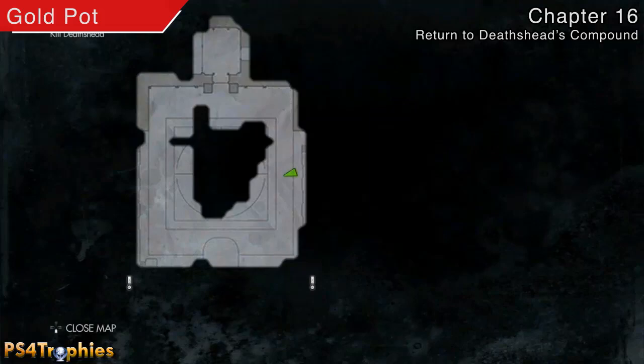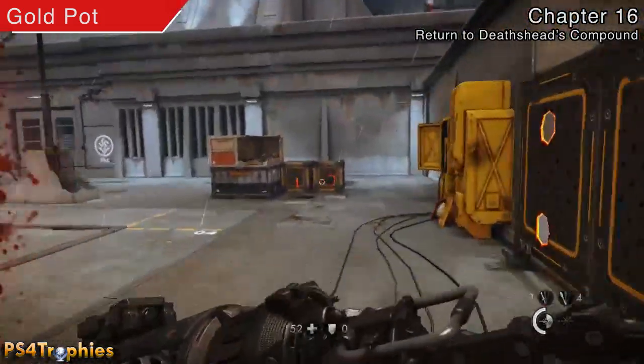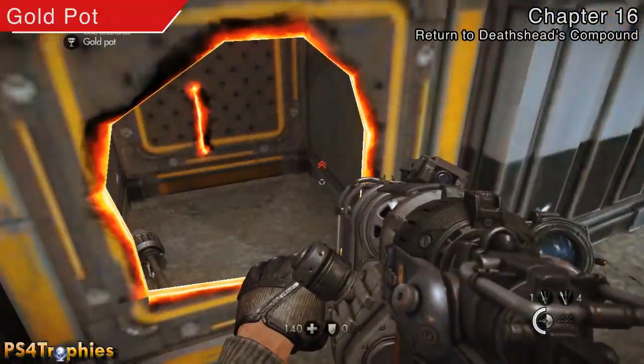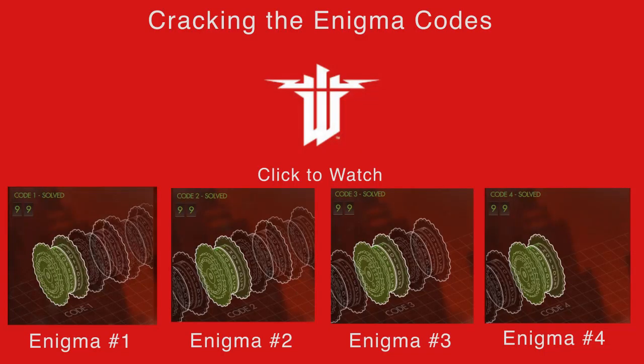The final collectible is during the first part of the final boss fight. You can grab it while you're fighting him or wait until after you've completed the first section, but it's right here in this box — and that's the last collectible. Thanks for watching! After you have gotten all the enigma files you can attempt to crack the enigma code in the extras menu, or you can watch any one of these videos where I give you the solution. Thanks again guys — please like, comment, and subscribe.